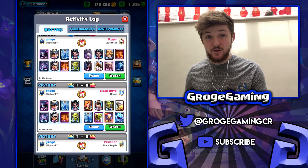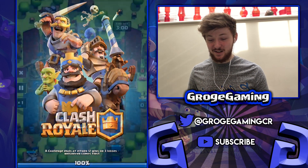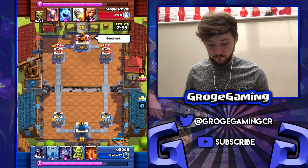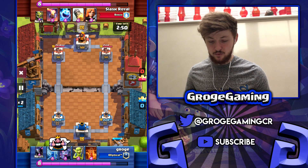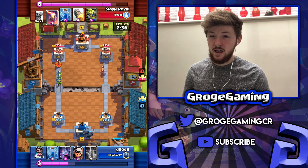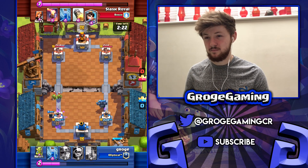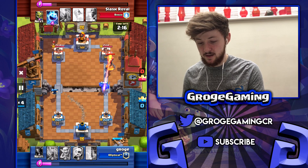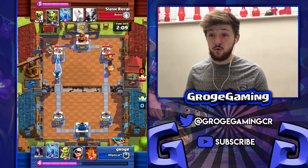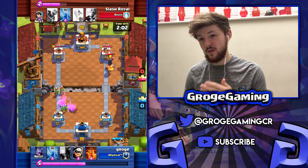We're going to show this Bait deck game because Bait is pretty much a hard counter to this deck since you don't have a Log, and this guy kind of threw the game away. I had to figure out how to actually beat Bait with this deck. Here I'm going to go for a PEKKA on the Valkyrie — it seemed like the only logical option. The left side cleared itself up fairly nicely and I let the right side go because my PEKKA got four elixir from the Valkyrie, and then he used an Inferno so I gained two elixir from that exchange.